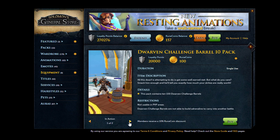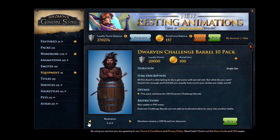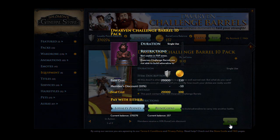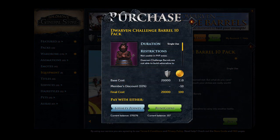You get 10 of these when you purchase either 20k loyalty points or 100 Rune Coins. What they do is you pretty much just put them on the ground and you can use whatever weapons you want and deal as much damage as you can.